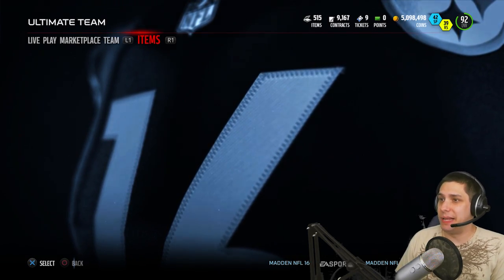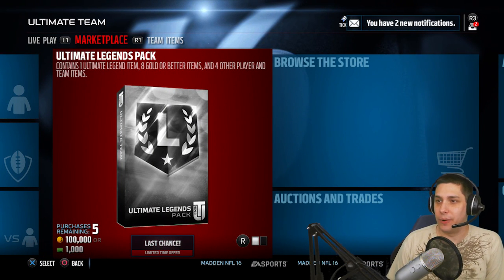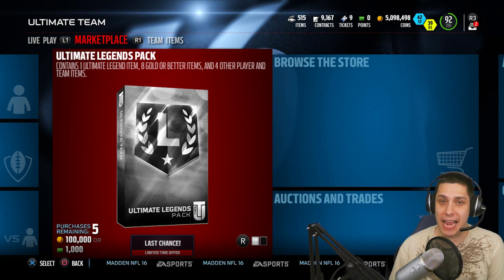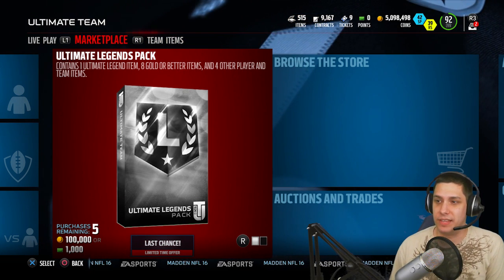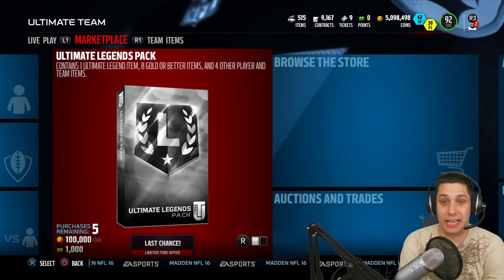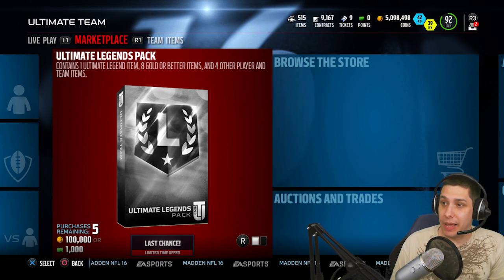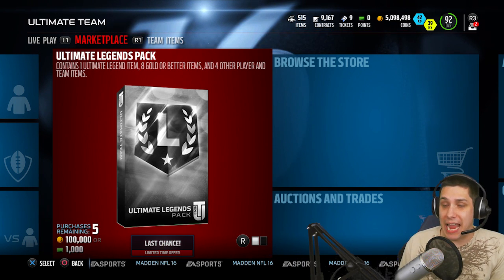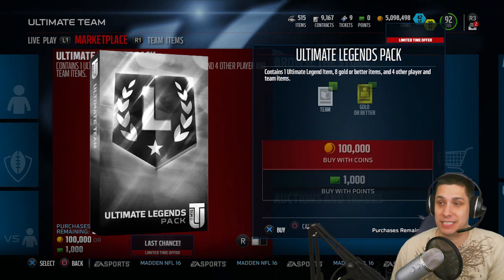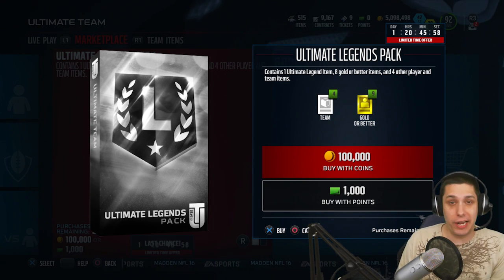We've still got our ultimate legend pack. This is it, guys — this is to see if we can actually get something decent here in today's pack opening. In the ultimate legend packs you get eight gold or better items, four other player items, and one guaranteed ultimate legend item. It's probably going to be a collectible or the ultimate legend badge, which those things aren't going for very much anymore. What we're hoping for is that one of the eight gold or betters or the ultimate legend item is an ultimate legend itself. This is probably not going to work out for us — it's a really bad investment — but I've got a ton of coins so we're going to go ahead and open this thing up.